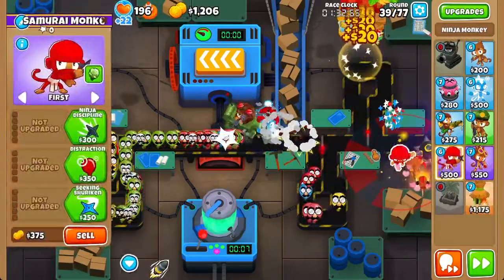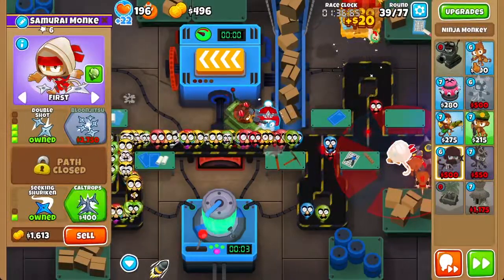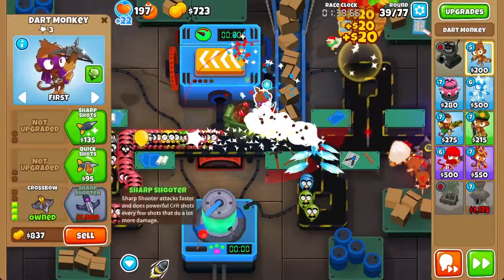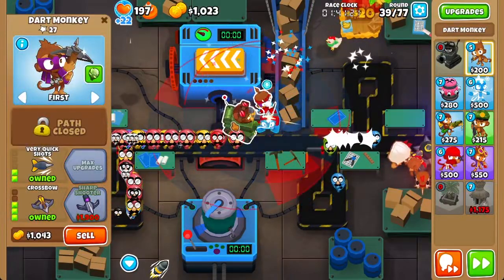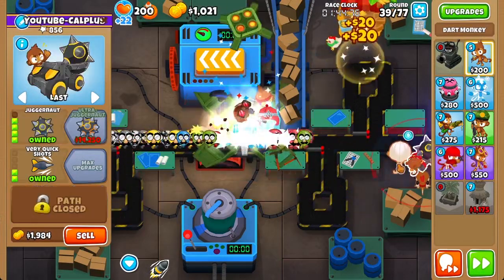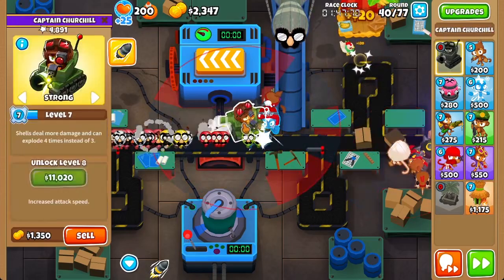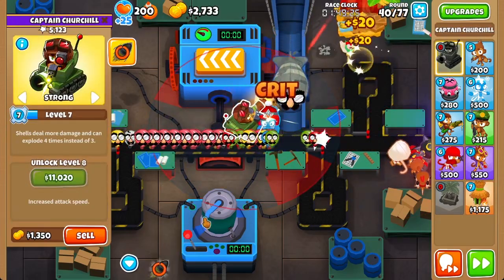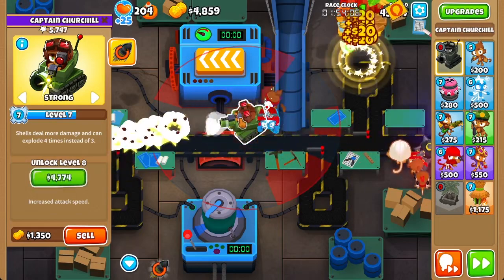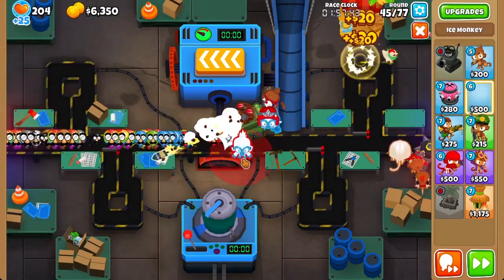Place a Ninja Monkey and get a 3-0-1 — that should be enough for most cases. Also place a Dark Monkey and set it to strong. Set Churchill to strong as well. There we go — now we can send to round 40. Activate Churchill's ability as soon as he's within range of the World Class Balloon. Then we can send to round 45.